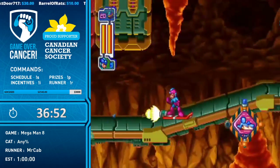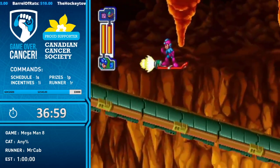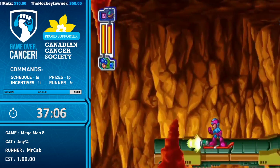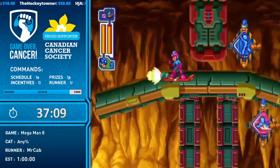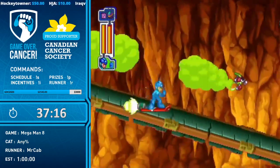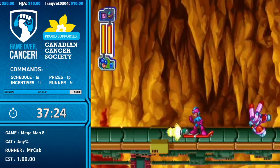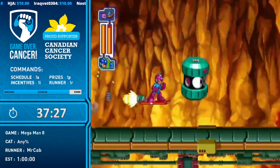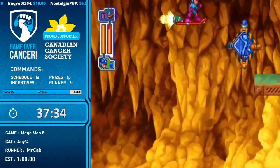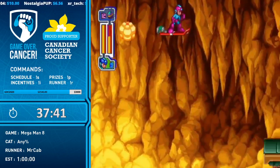This is a reprise of Frost Man's stage for the Wily Castle, and instead of a traditional Wily Castle it looks like he's taken residence in a volcano — a secret volcano lair. This section is like the first Frost Man one: don't die because then you have to do the long auto-scroller again. If you die in an auto-scroller in a speedrun, you die in real life. Using some Mega Ball jumps to make a checkpoint.